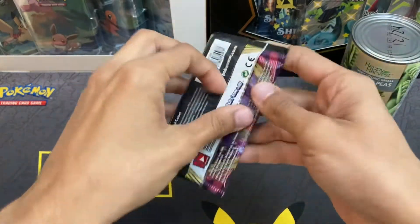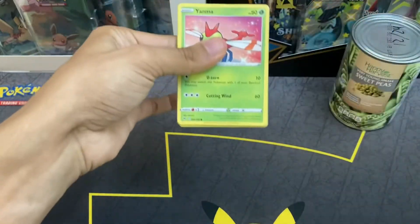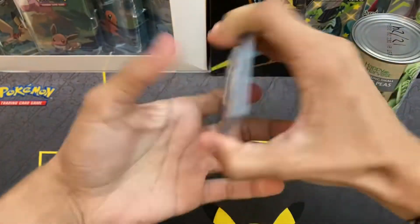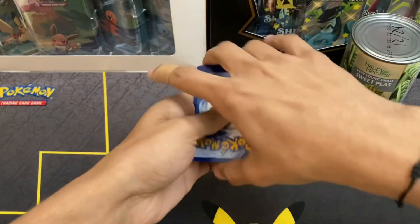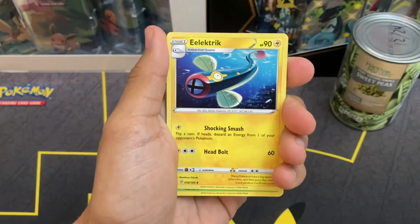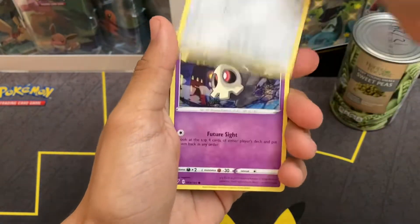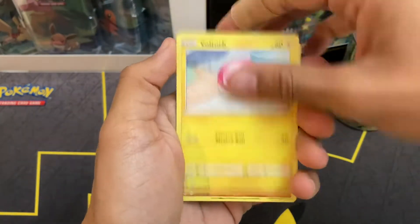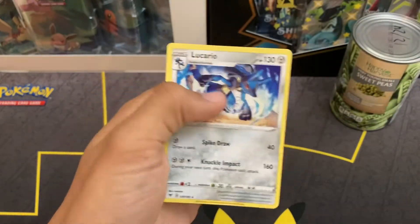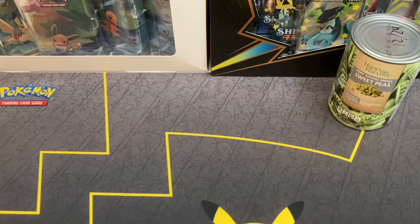Nah nah, we can't finish it on that. I went ahead and got us another pack — we have to get something, we can't keep finishing videos on no hits. Hopefully y'all appreciate it, just want to make this entertaining. We appreciate all the support. Energy then guaranteed hit — going water energy. Electric: Toucannon, Yanma, Glalie, Meowth, Duskull, Voltorb, Drillbur, Reverse Holo Pineco, and Lucario.